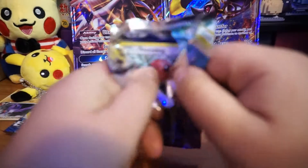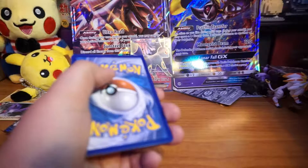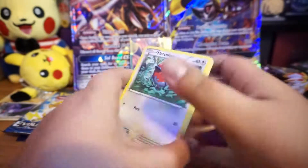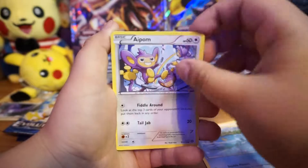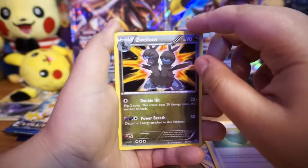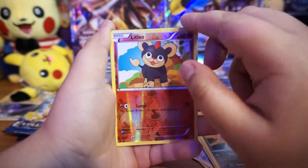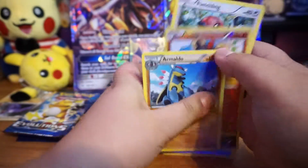Let's see what we get from this Fates Collide pack. My card is face down - one, two, three. We got Fletchling, Clauncher, Aipom, Yamask, Sneasel, Greedy Dice, Wailord - I'm trying to pronounce that right. Reverse is a Litleo, and the rare is an Armaldo. I'm not sure if I'm saying that right, but that's a rare.